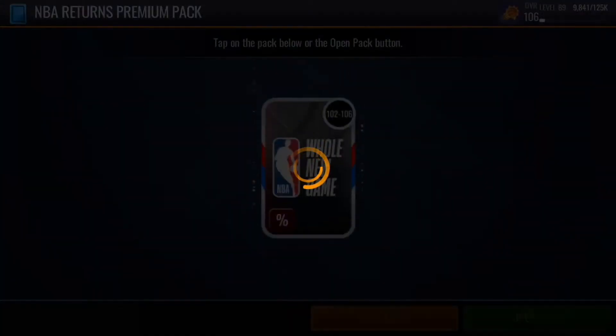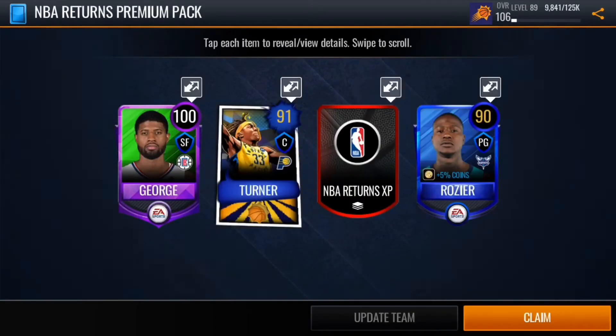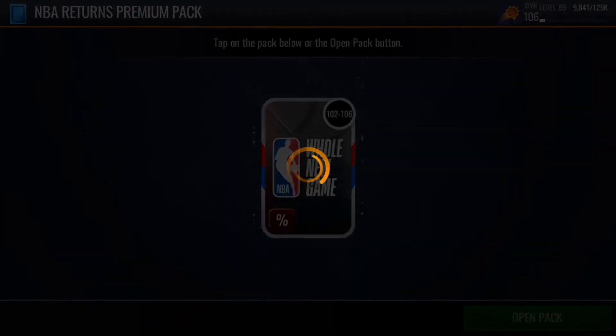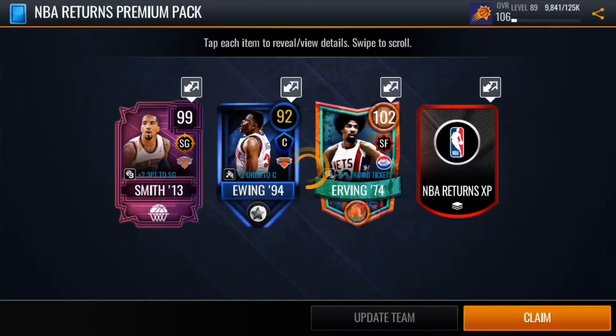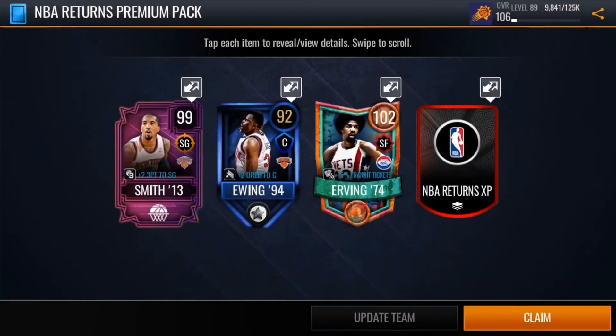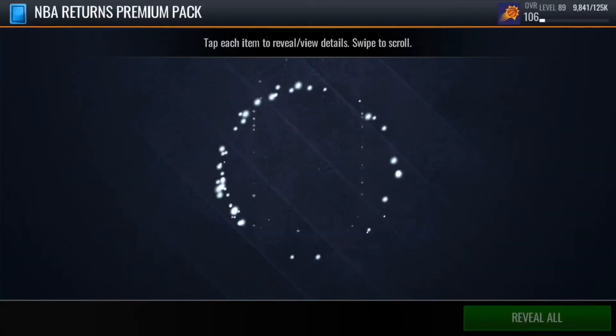But the thing is, if you guys are finished with the 107 masters, I recommend that you guys do these packs because you get pretty good stuff like I said. Plus you get XP as well, which definitely helps if you want to get the Magic Johnson. We get a 102 Julius Erving, so you get some pretty unique cards as well — it's pretty entertaining to open these packs whether or not you get a high overall.